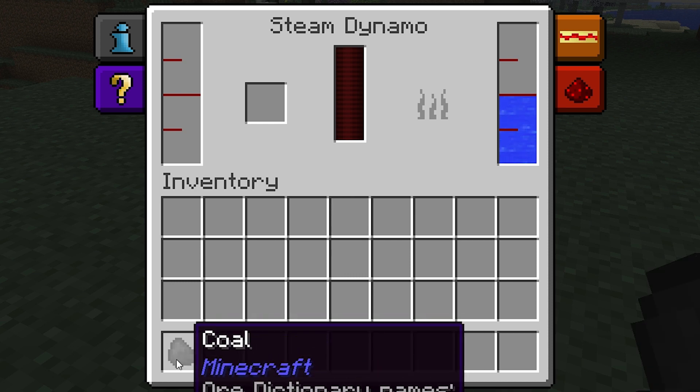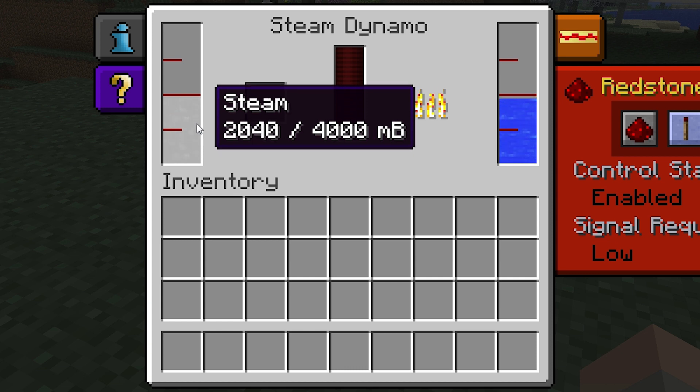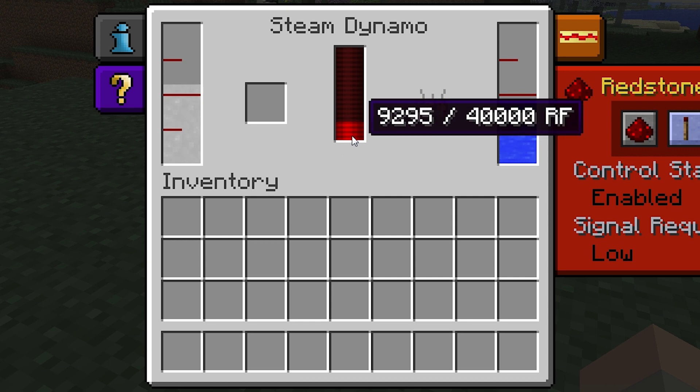As soon as you have supplied it with fuel and water, the steam dynamo will begin creating steam. The steam is shown in this bar here. As soon as this bar reaches a little over halfway, which is 2040 millibuckets (MB), it will begin producing redstone flux, which is shown by this bar here.